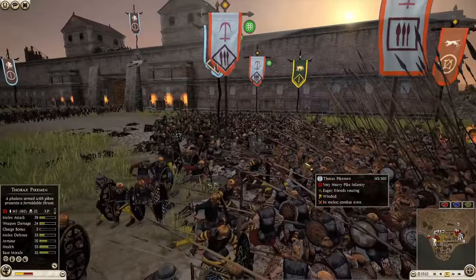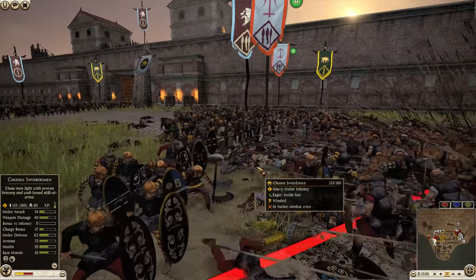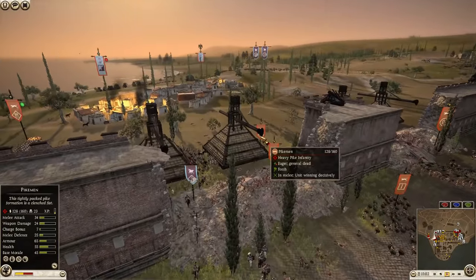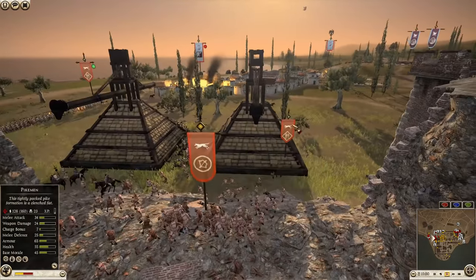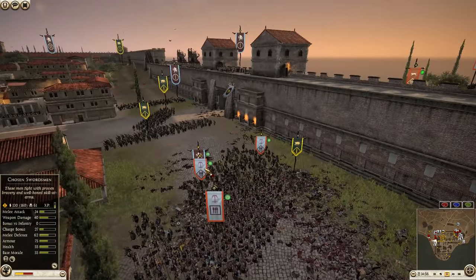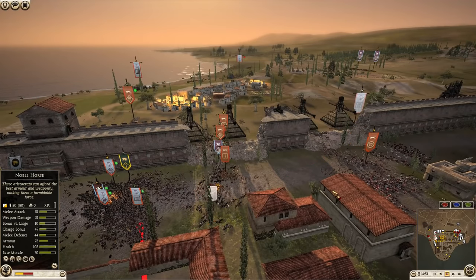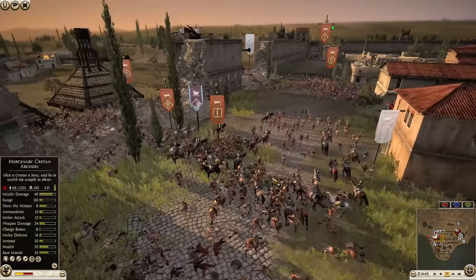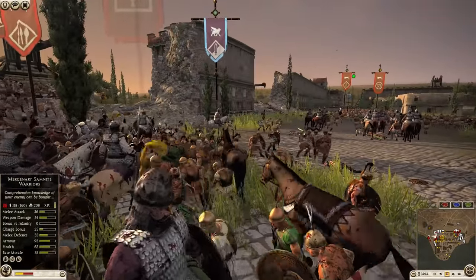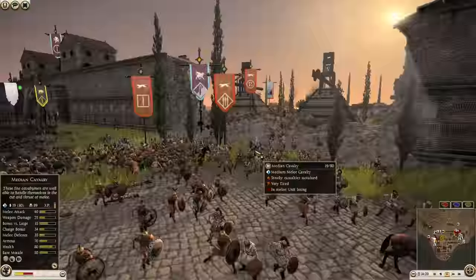The thorax pikemen are still slicing through the chosen swordsmen. Parthia's medium cav is trying to run through in the back going after archers — it's a bit of a suicide mission. At this point Parthia is just doing what he can. His horse archers are very depleted — down to 31 and 34 men from originally 80. Parthia is mostly out of the game but they did do a ton of damage for sure.